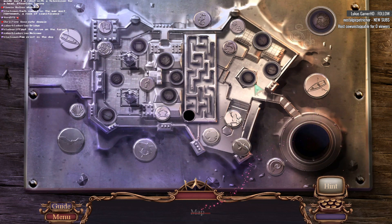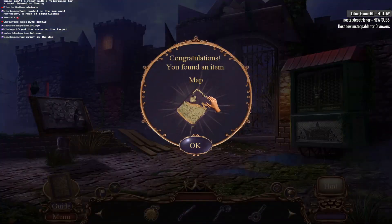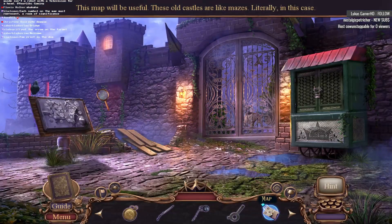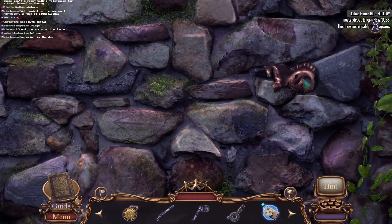A nice little spider for funsies. We now have a map and we're not afraid to use it. Okay, something's jammed in the rocks.